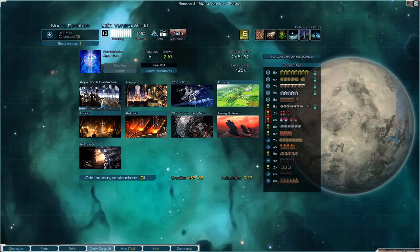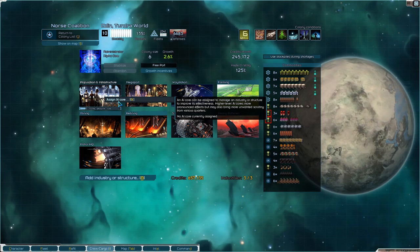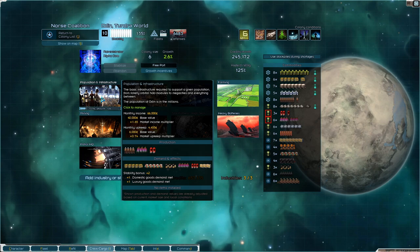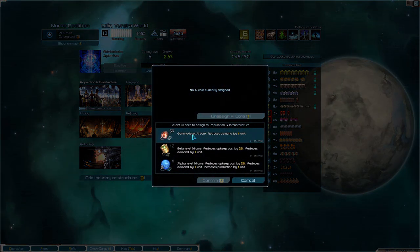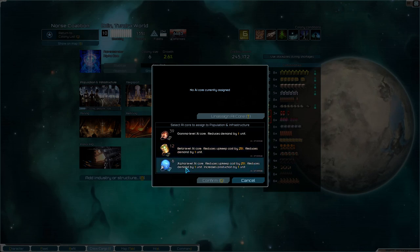Let's assign an alpha core there. Let's see what do we have? Reduces demand by one, reduces upkeep cost by 25%, upkeep cost by one unit, reduces production by one unit.